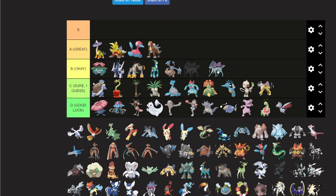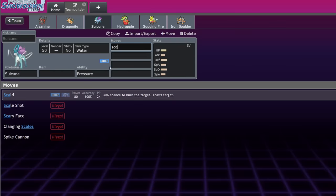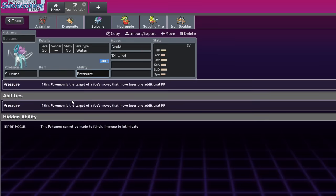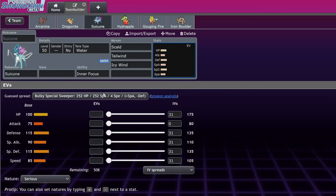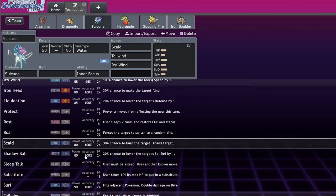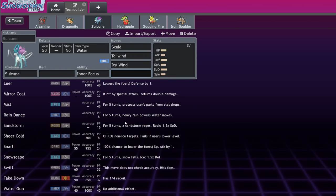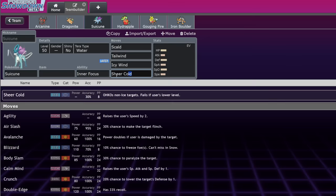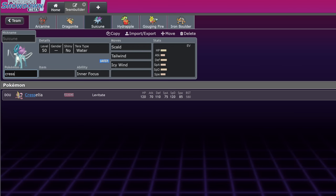Suicune is okay. They let it keep Scald, it gets Tailwind, Inner Focus, and Icy Wind — decent tools overall. It does fine against Torn Urshifu. With 100 HP and 115 in both defenses, it's kind of a Water-type Cresselia. I'll put it in okay since I don't want to go lower than that.